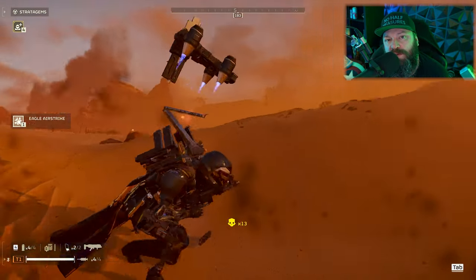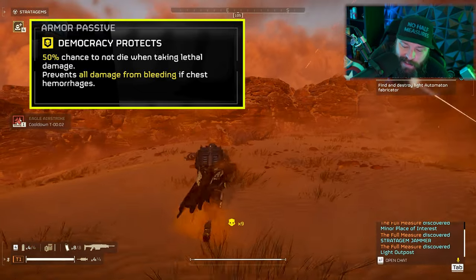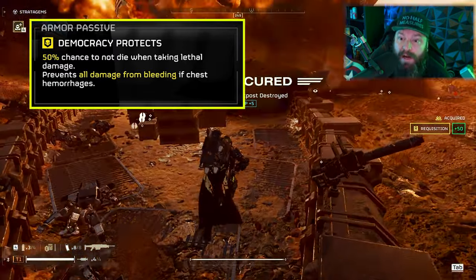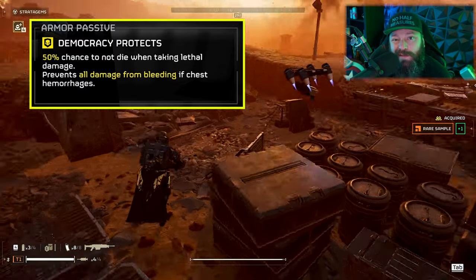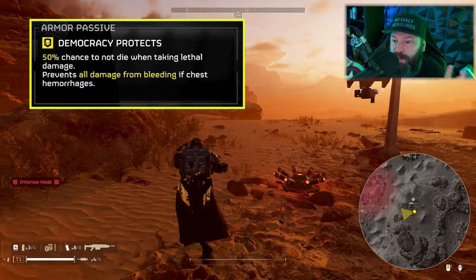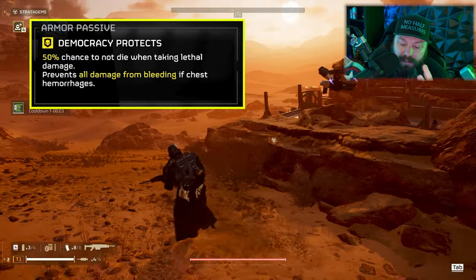The third perk is Democracy Protects, which is really good for survivability, albeit with a luck factor. The first part gives a 50% chance to survive anything that would kill you — essentially a coin toss every time you take lethal damage. This is super helpful when a teammate airstrikes you, something blows up, or you get caught out of position. The second part prevents bleeding from any damage you take to the chest, which comes up a lot when fighting robots — rockets hit you, shrapnel flings you around. It's another way to avoid additional damage.